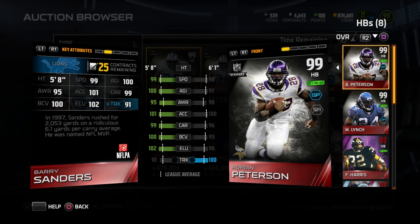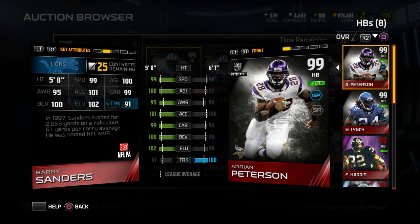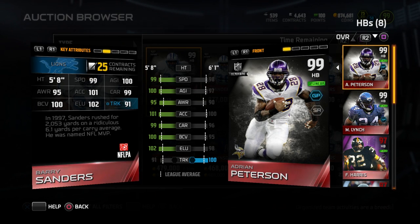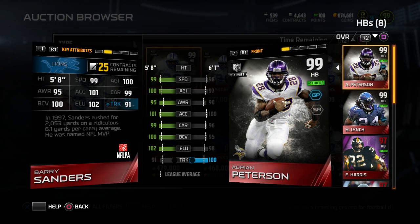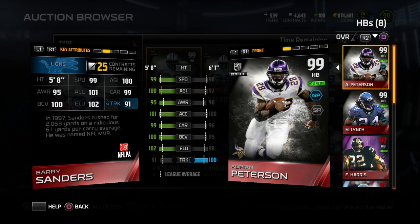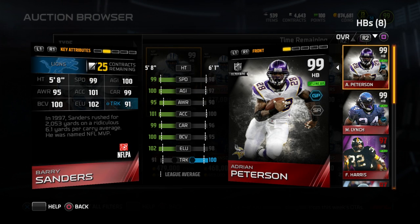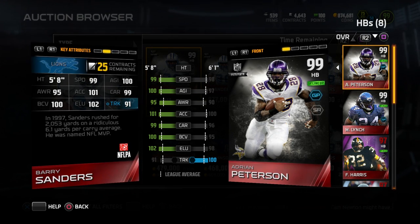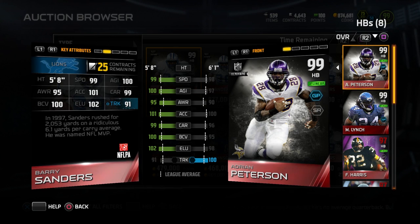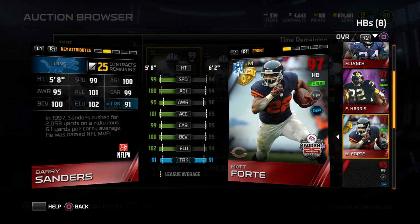100 for ball carrier vision — I'm not exactly certain what ball carrier vision does. Maybe you guys can let me know in the comments. As far as I understand it, basically what ball carrier vision is: when you're running at the offensive line and you would typically run into them, it basically gives you an assist in getting through the hole — so you don't run into your own offensive linemen. I think that's what it does, but I'm not 100% certain. He also has 102 for elusiveness, so he is very, very difficult to take down.